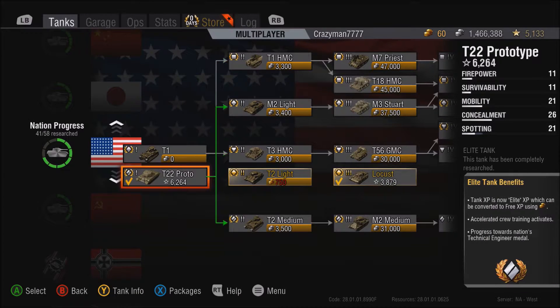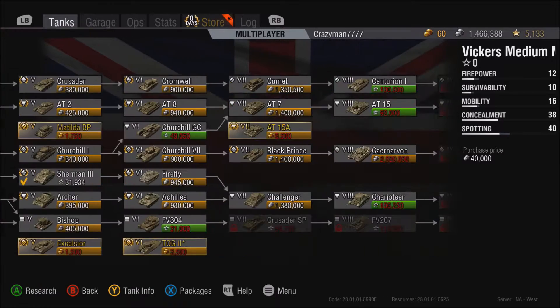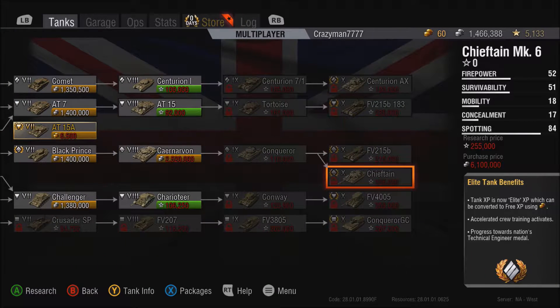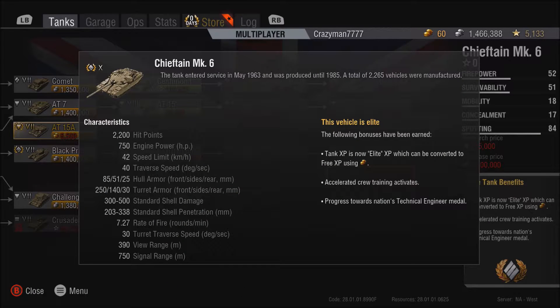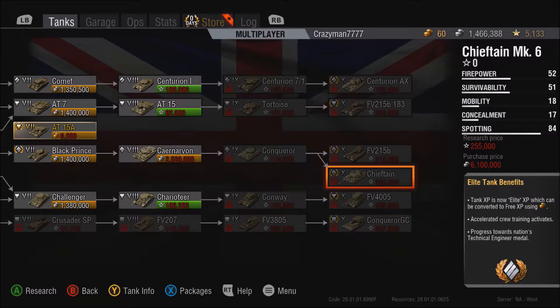If you're wondering where we get our Chieftain from — the PC version doesn't even have this Chieftain yet — well, here you go. We actually have the Chieftain now. We have a Centurion Action X and the Chieftain in our tech tree right now. You can get yourself a Chieftain Mark 6 and a Centurion Action X, and I would say this definitely improves the British tech tree immensely, to the point where I might actually do something with it — because I haven't touched it since I played the Challenger and I didn't like it at all.